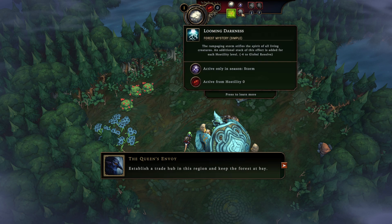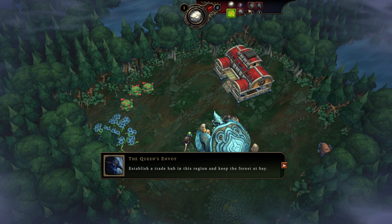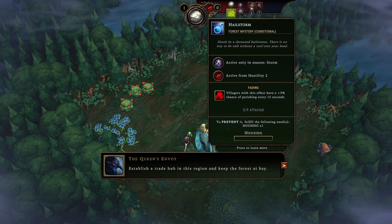You're always going to get a negative global resolve to all your species during the storm. Now, hailstorm here says 'active from hostility level two' — so that zero needs to reach two for it to actually take effect. These mysteries also have special conditions to prevent them; down below it says to prevent this, you can have housing for everybody. That little bar at the bottom indicates if you've managed to fulfill that. Right now it says zero slash nine affected.